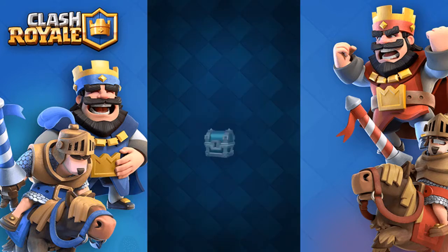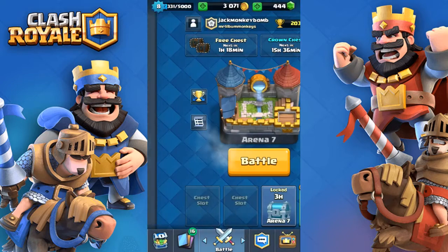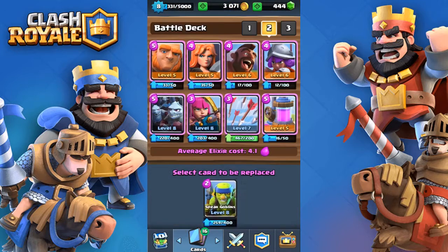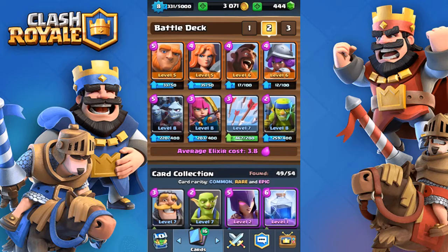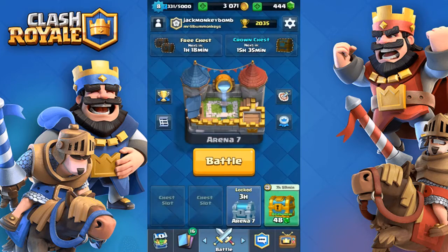We can be opening this gold chest while we open this one too. So this deck features a Giant, Valkyrie, Hog Rider, Musketeer, Minion Horde, Archers — you get the point. Basically you should have all these cards. If you don't have the Elixir Collector I recommend using the Spear Goblins, which I will use in the first battle just to show you that you can have all these cards by Arena 4.